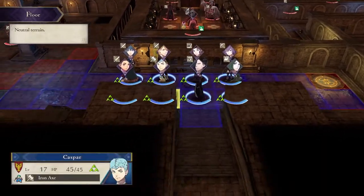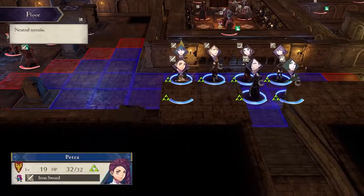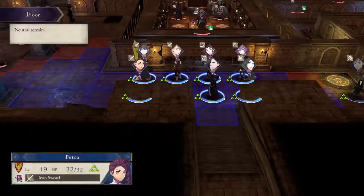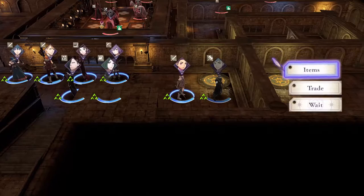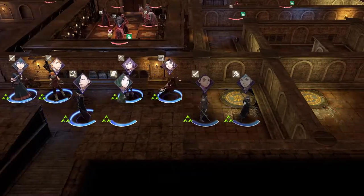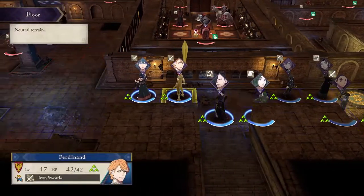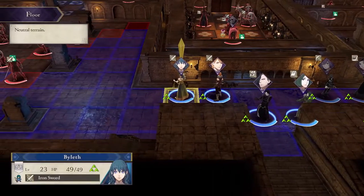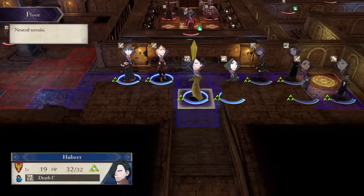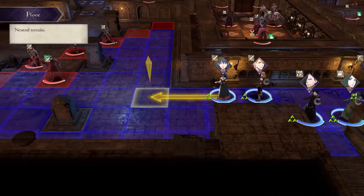For this mission, I'm going to have Caspar, Petra, Dorothea, and Bernadetta go through the warp portal. Byleth, Ferdinand, Hubert, and Linhart will make their way to the Death Knight.